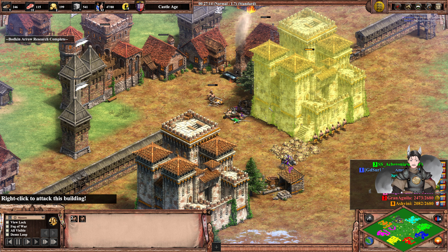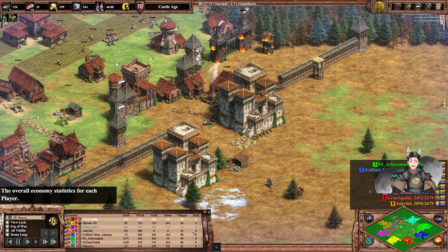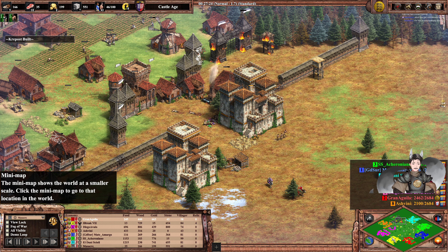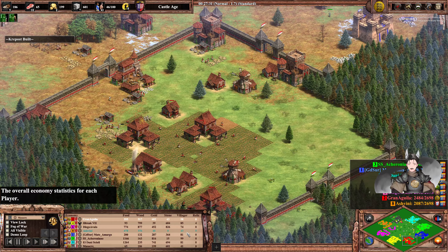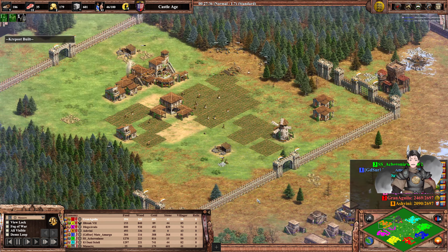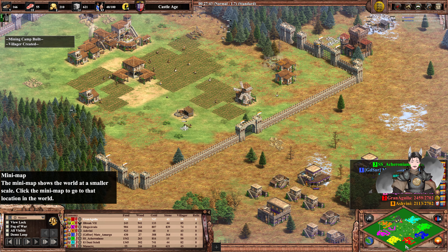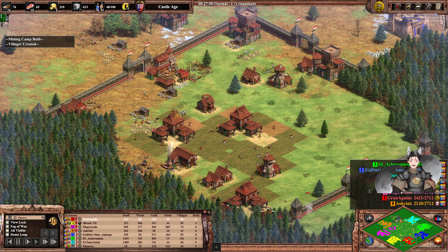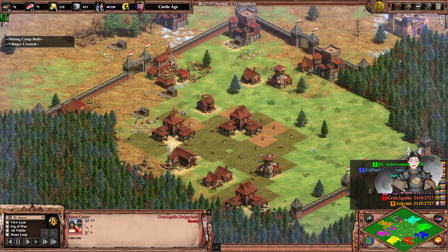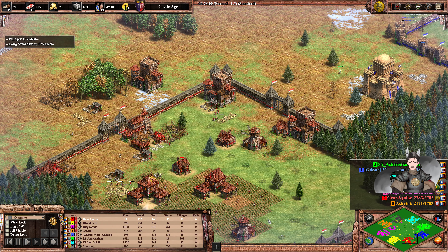Those villagers are getting gunned down. Let's take a look at villagers. Red has the least amount of villagers. Actually, orange does, which makes sense — orange has been aggressive. Orange has one town center. Red has not that many villagers either — and he has two town centers, so he may have been failing to produce villagers. No, he has three town centers, so he should be fine in the villager count.